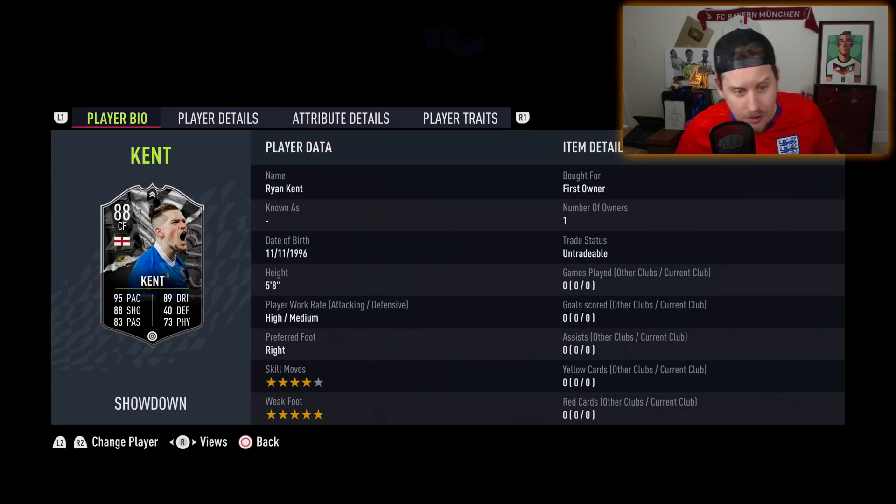He has an 88 showdown card which could go up to a plus one if they draw versus Braga, or up to a plus two. I believe there are two legs in the UEFA quarterfinals, so this could go up plus one or plus two. I don't know anything about the matchup between Braga and Rangers — I'm not sure which team is favored to win. Maybe that's something you guys can help me figure out in the comments. But today we look at a 130,000 coin Ryan Kent.